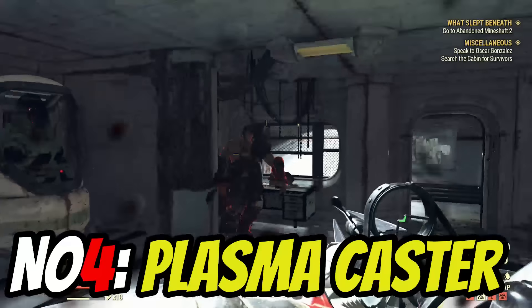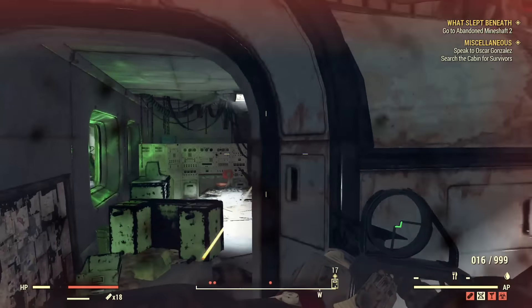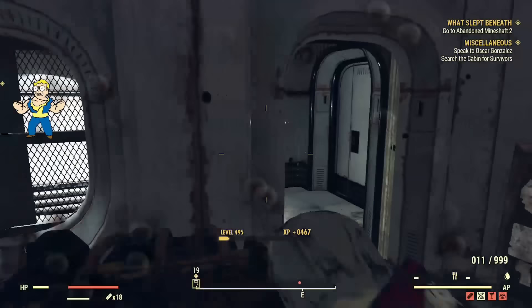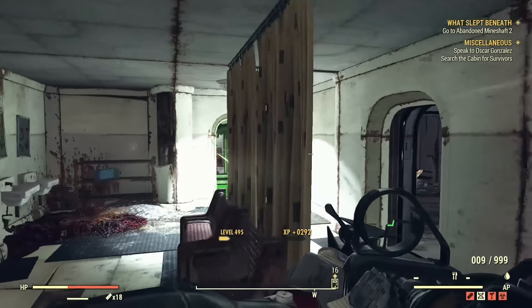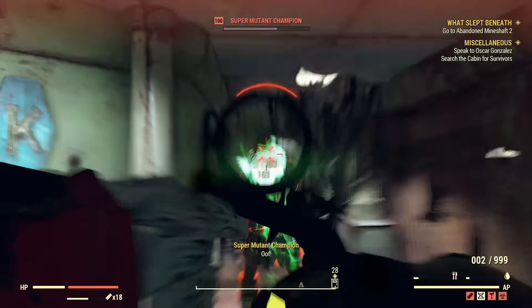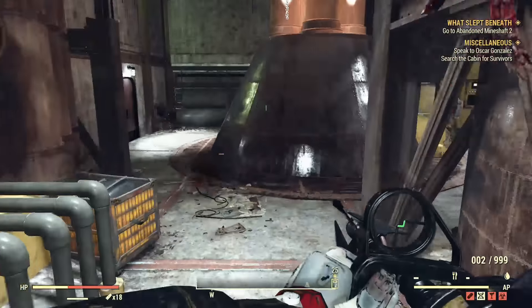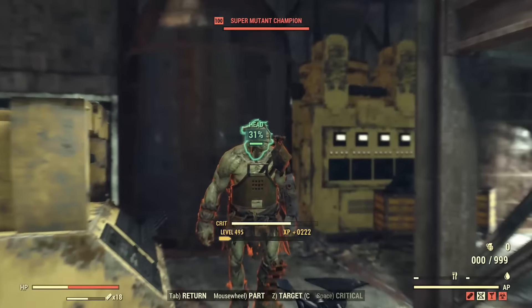Number 4 is here somewhat begrudgingly, because I think this weapon is one of the best — or rather one of my favourite — weapons in the game, and that would be the Plasma Caster. The Plasma Caster is an incredibly powerful weapon. It has incredibly high single-shot damage and is a very fun and easy-to-use weapon. Its main advantage is that, because of the way you use it, its ammo is so easy to come by. You take out most enemies within 1-2 hits and get back around 10 or so ammo, and because you're killing things in 1-2 hits, this is a very good weapon.